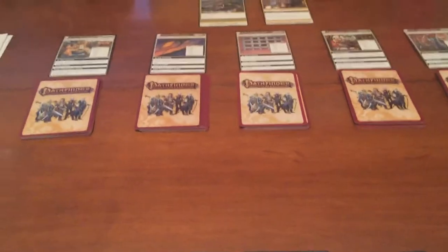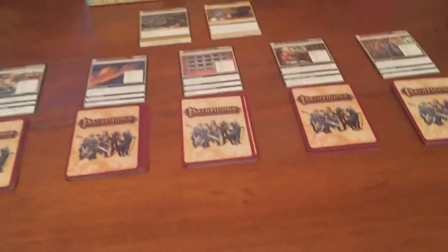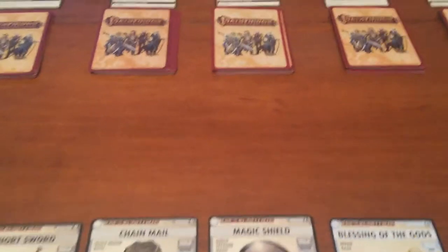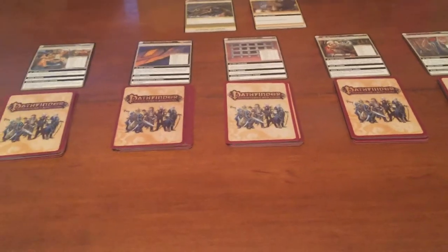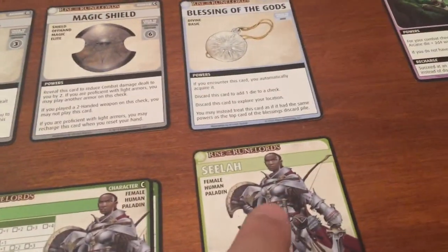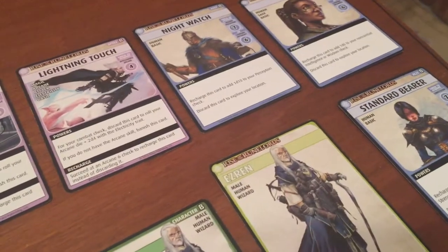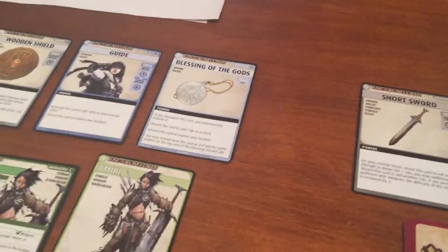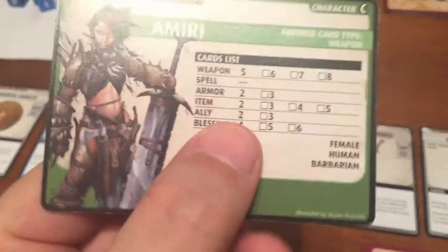What's going on guys? Castle 11 here back with Pathfinder Adventure Card Game and we're going into the second scenario here. We beat the first one, Brigand Doom, with our Barbarian Amiri, our Paladin Selah, and our badass Wizard Ezrin, who all of them survived. Got some new gear. I built up the cards back to the limits that you need to.